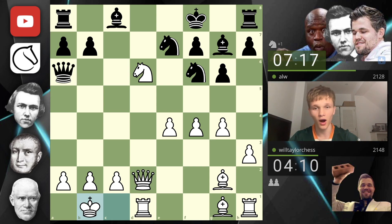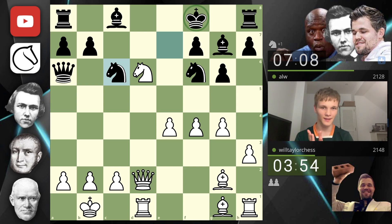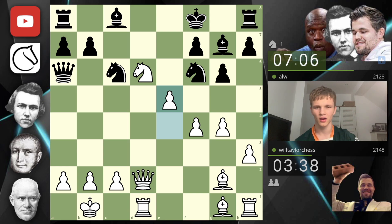There are no problems in my position now except the slight material deficit. The sacrifice — the engine will probably say it's dubious. We are trying to use these little things: the fact they can't castle, the fact our knight is so well positioned, the fact their queen is now sidelined. We've got e5 and complete dominant control of the center. Wait, e5 — where'd you even go, knight? Maybe no — we're playing e5.